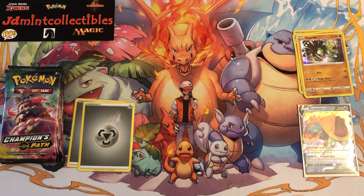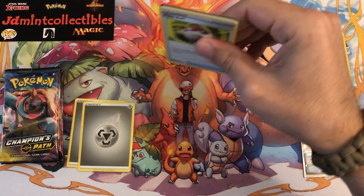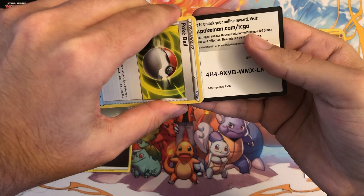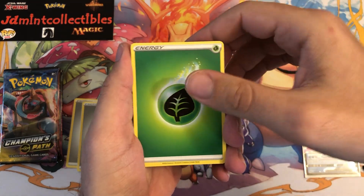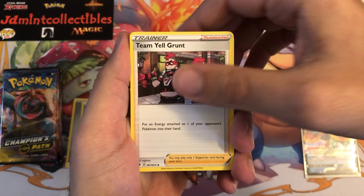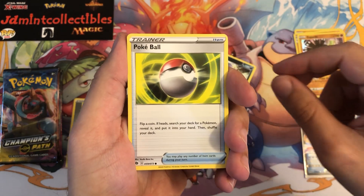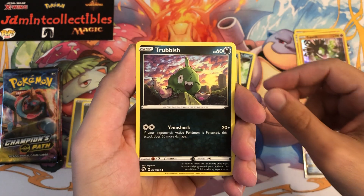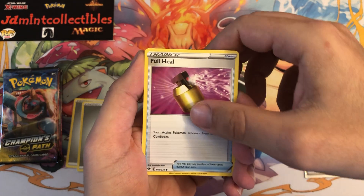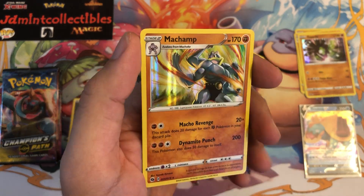I'm going to slow-pull this one just to mess with myself and you guys. Four to the front — we've got Grass/Leaf Energy, Team Yell Grunt, Victini, Arbok, Poke Ball, NK, Galarian Zigzagoon, the happiest bag of trash again, a Full Heal, and NK as the reverse. Behind that — a Machamp holo. Very very nice, great artwork from good old Machamp.